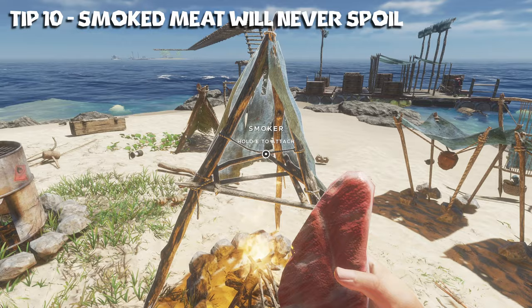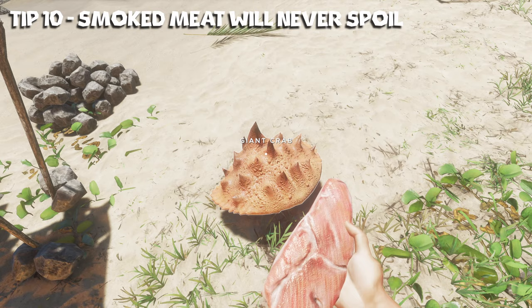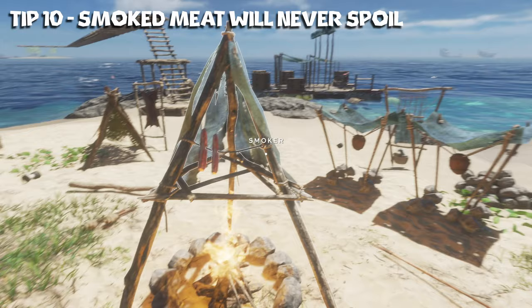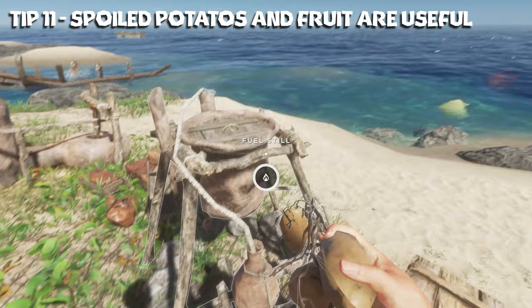Tip number ten: a smoker allows you to smoke meat and smoked meat never spoils. So if you have some raw meat, just put it on the smoker. Drop them on there — it does take considerably longer for the meat to get smoked. It will cook and then it will smoke after that, but it is well worth the wait because it will not spoil. So stock up that way.